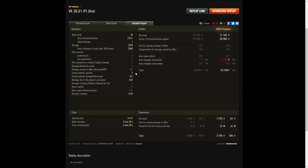Two enemy vehicles spotted, six enemy vehicles damaged, one killed, and 825 hit points of damage assistance. On a premium account, he earned 37,105 credits, got 50,000 for the personal missions payout. After ammunition resupply he took away 53,198, and that's even after firing a huge amount of APCR during the battle.